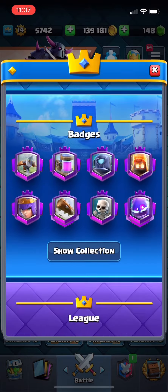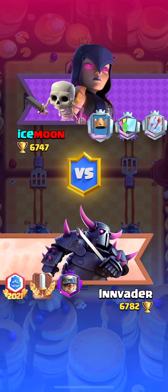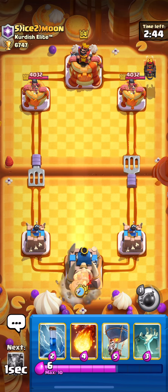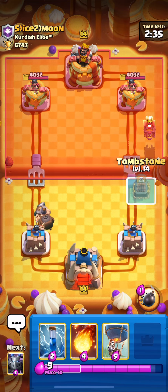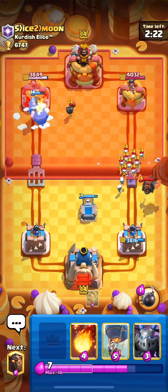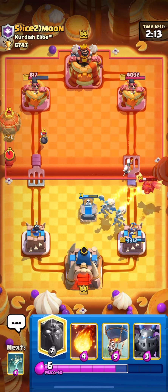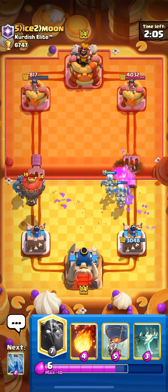One last game to get to 6800 and close out the video. Ice Moon is flexing the level 10 arrows. Oh my god — okay, Jesus, are you serious? Another lava matchup! Should I just turn this into a how-to-beat-lava video? Let's go with the tombstone high here — she's just gonna go with the zap. Snowball is not going to reset that mighty miner, so we're gonna get tons of damage. Bad situation for us momentarily, but let's go with the lava hound quickly.